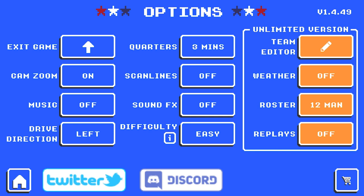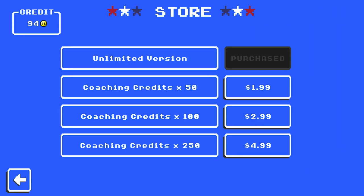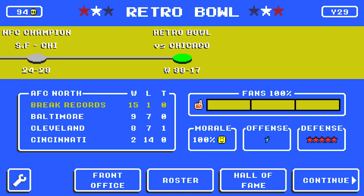The final way to get coaching credits is the Retro Bowl store, where you can buy them: $2 for 50, $3 for 100, or $5 for 250 coaching credits. I'm a free-to-play player, and I know a lot of my viewers are too — and that's totally fine. But I genuinely believe Simon Reed, the developer of Retro Bowl, has done a fantastic job with this game. So if you're thinking about buying coaching credits, I'd personally consider that a worthwhile investment. The Unlimited version was $0.99 — the best $0.99 I've ever spent.